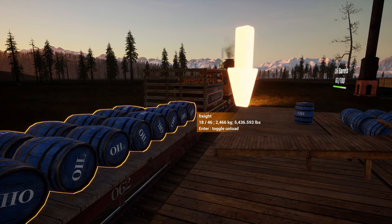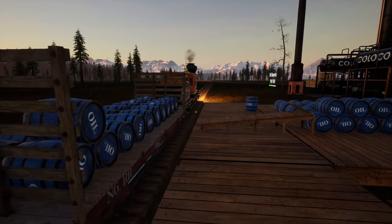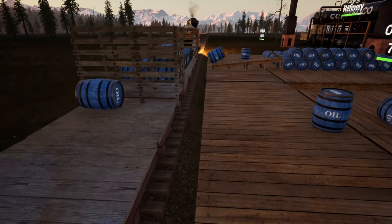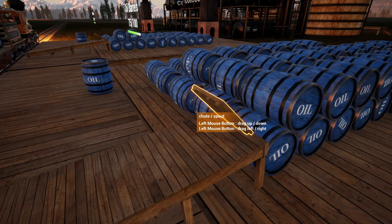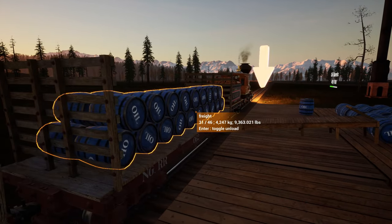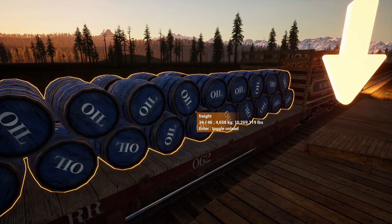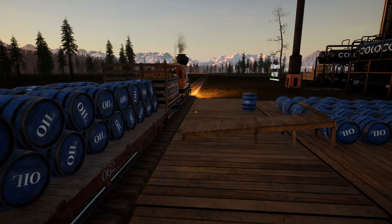Not exactly sure what that's going to do to our loading process today because we have a train in the way, so we're just going to get what we can get. They definitely fall out of the sky a little differently than they used to, and it looks like they're going away from the dock ever so slightly. It got one but won't get any more — that's kind of weird. Whatever, we'll take what we can get, then move the rail over a little bit. We can definitely be closer. Now we know — we'll just slide that over, shouldn't be too hard of a fix.